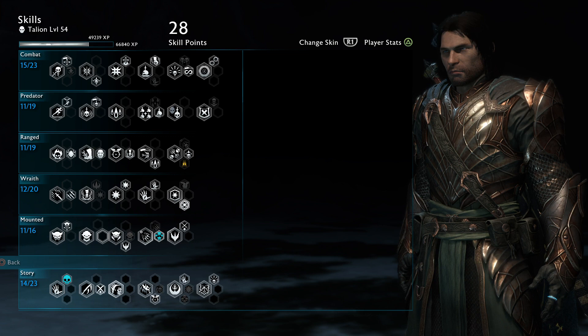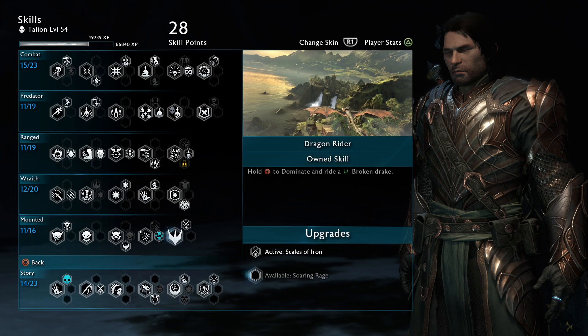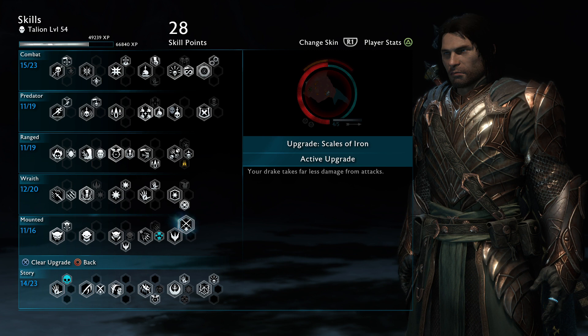The first thing you need is some skills unlocked. The first thing you absolutely have to have is the Dragon Rider skill. The others are advisable — you will be able to farm much better and longer with the others — but this one is a must.